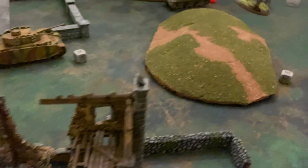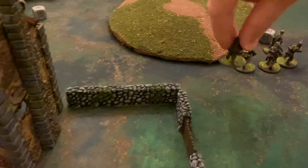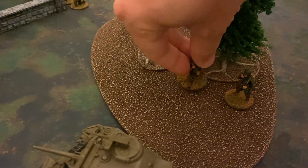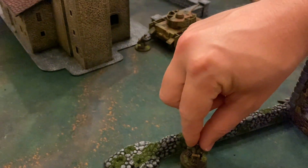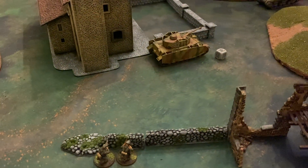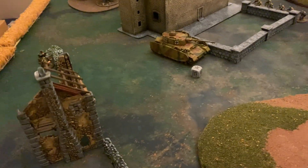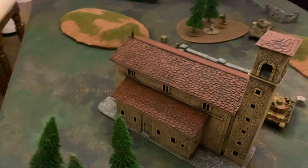The Grenadiers issue a run order, coming out of the front of the house and moving around the back of the hill toward the Allied deployment zone. The American second lieutenant advances deeper into the woods to get out of line of sight, and the German second lieutenant issues a run order moving back behind a wall. That brings turn three to a close. The score is currently one to one, as one infantry unit per side has been destroyed.